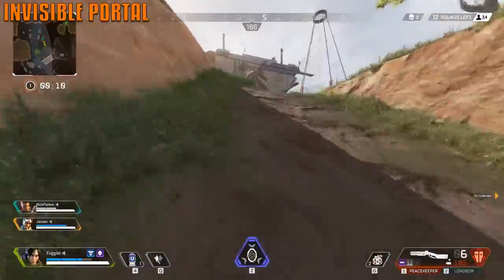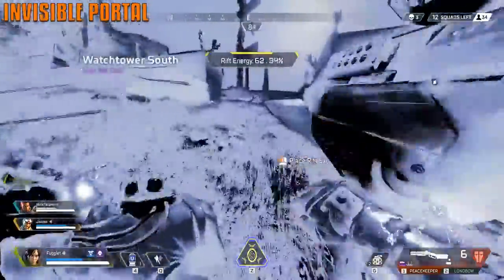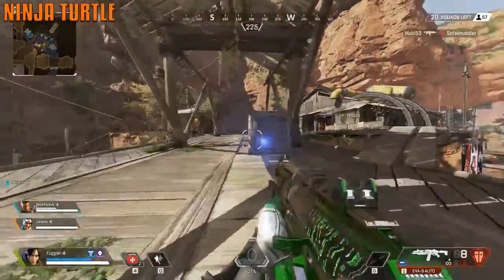Playing Wraith, you can pop your ultimate ability and then your Q ability after that to go invisible and sprint fast to a location safely. The arc star is a great grenade because you have full control — stick it to people and blow them up.